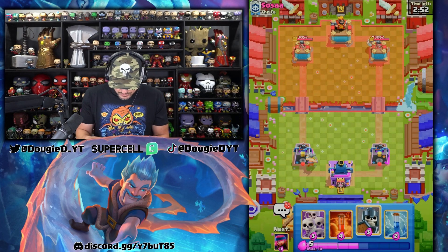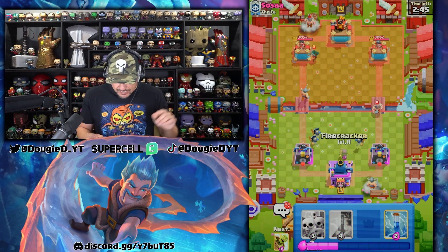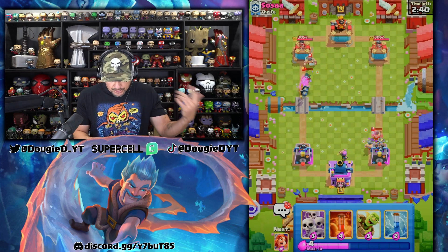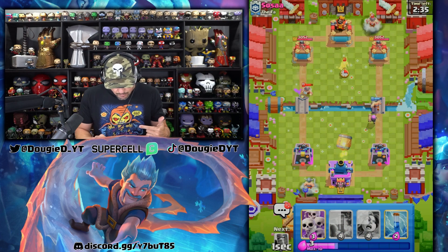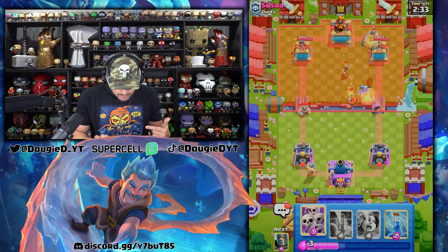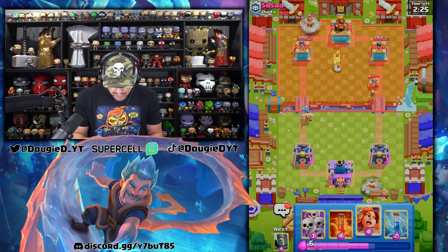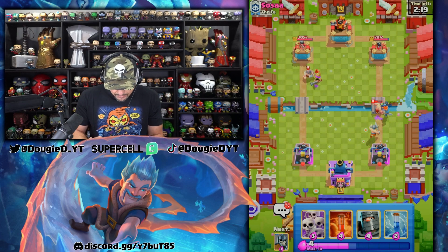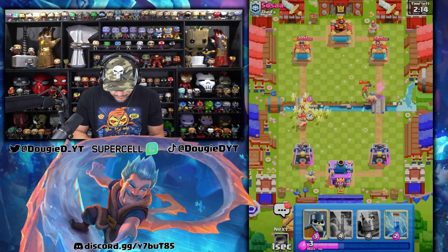Once again, we're gonna go in with the same exact thing. I'm gonna push heavy opposite side, and then we're gonna get a Firecracker down as well, because the guard holds down the Elite Barbarian. So that's exactly what we want to do. Let's go ahead and go in with the barrel, then we're gonna save the Valkyrie for the Wizard. He has himself a Musketeer. I like this a whole lot, because unless he's able to zap, I gotta get ready for the guards.